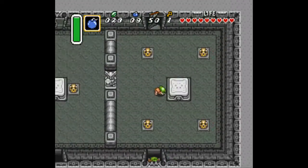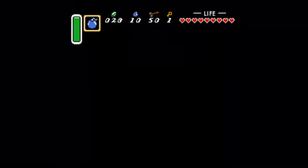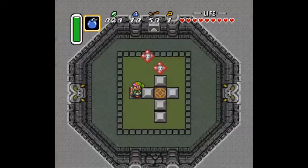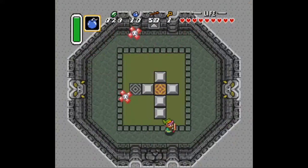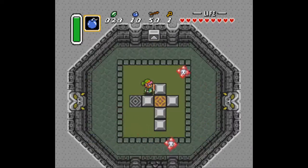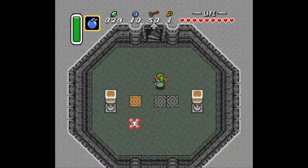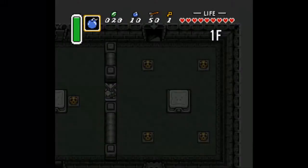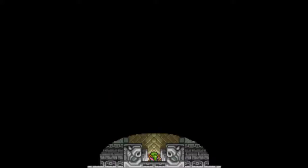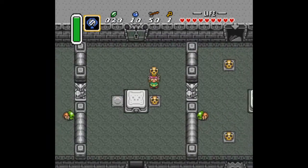That's one thing I like about A Link to the Past: the learning curve is not very steep at all, not compared to the Adventure of Link. Now here I've got to watch out for these anti-fairies, but I'm not worried about them. Thankfully they don't take away experience like the Adventure of Link. You could just use the magic mirror to go back to the entrance, so I'm going to use that quite a bit in the next few dungeons. There may be some creative editing too.